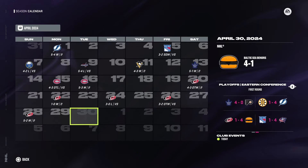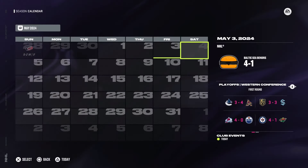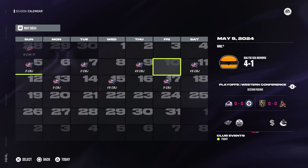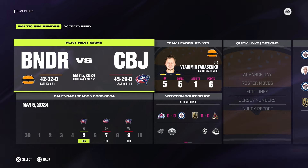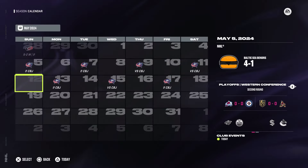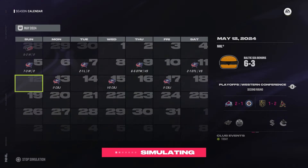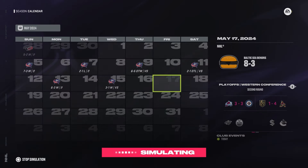The Blue Jackets are our second-round opponents. Their regular season was 45-29-8. Tarasenko is on fire with five goals in five games and six total points — he does it all himself. We go up two to one, then it tightens to a two-two series, but we close it out and send them home. Third round: it's Leafs versus Lightning going to Game 7, and we'll be facing whoever comes out of that.